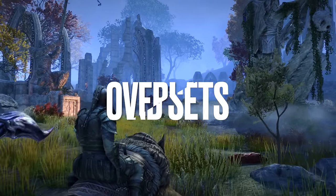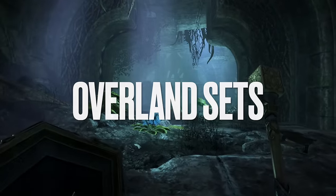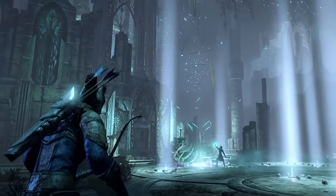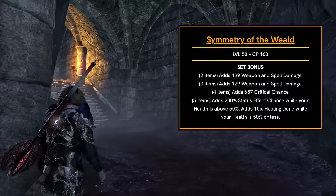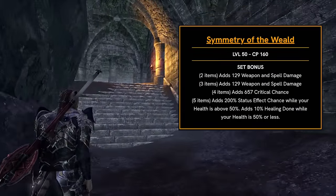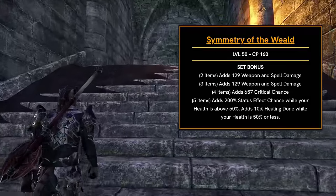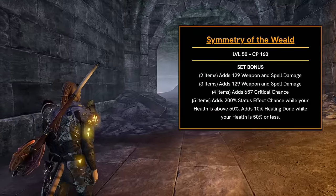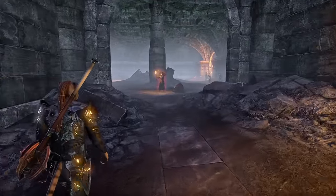Starting with the most basic options — the Overland sets coming in the Gold Road chapter. You can pick these up from Delves, the new public dungeons, world bosses, and these will be tradable, so even if you don't buy Gold Road right away, you'll be able to get these from Guild Traders. First up is Symmetry of the Weald, a Light Overland set that gives weapon and spell damage, crit chance, and the five-piece adds 200% status effect chance while your health is above 50%, and 10% healing done while your health is below 50%.